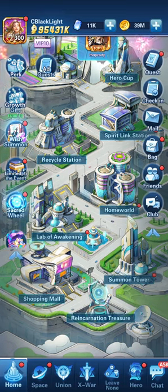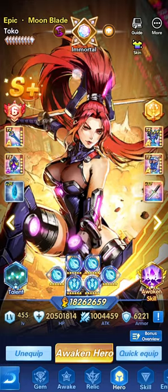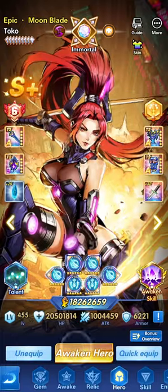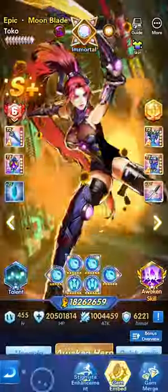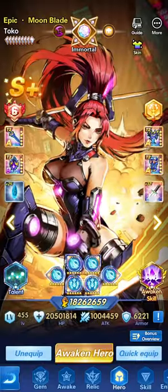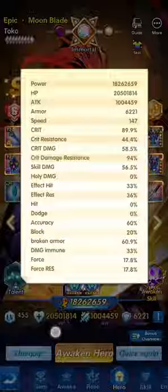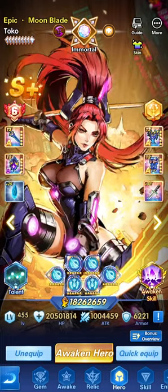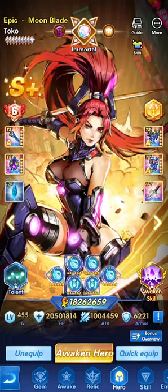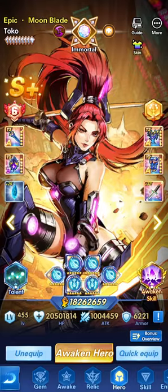For this one we're going to be starting with our top hero, the one and only Toko. In this series we'll be looking at different artifacts, the T2, the relics, gems, talents, upgrading the exclusive and the sigil. We'll also be looking at the statuses and different ways of increasing attributes — which attributes to focus on based on the hero.